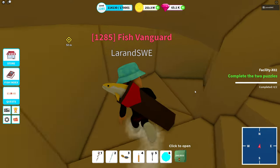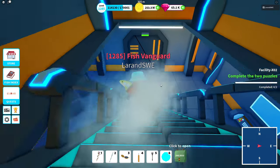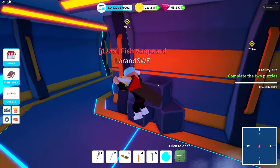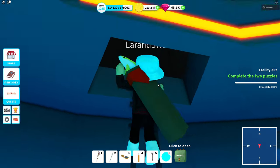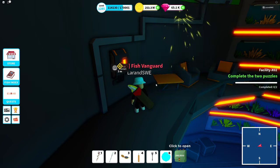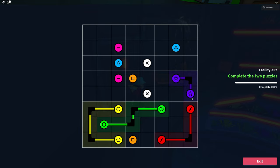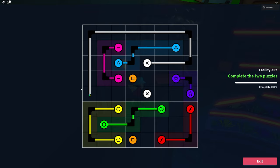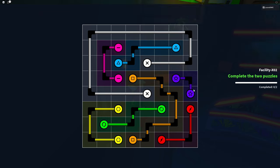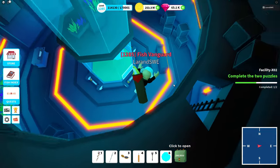This opens up the staircase. We go down to Facility X02. We're gonna start with a puzzle I love — the wiring puzzle. On my mobile phone it's called Flow Free and I've played it almost every day for the past three years. I still find them fairly easy to solve and I usually see the solution right away. Here is the solution for that puzzle — I might do a tutorial later on how to think through these.